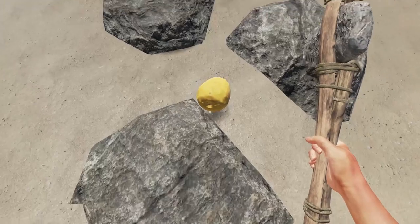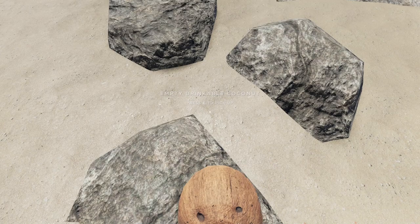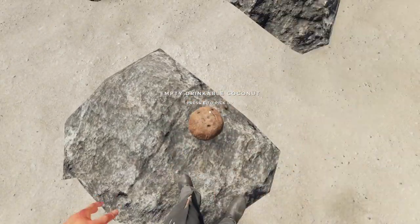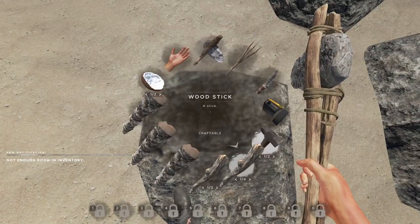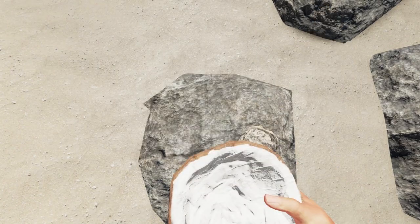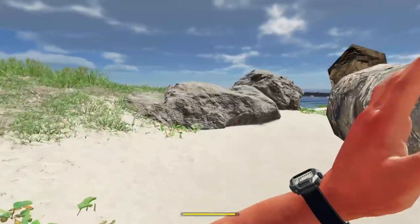Water — could definitely use some water. We don't want to drop that one. We'll drop one of these so we can pick up the coconuts. Let's go throw some of these in the cases.